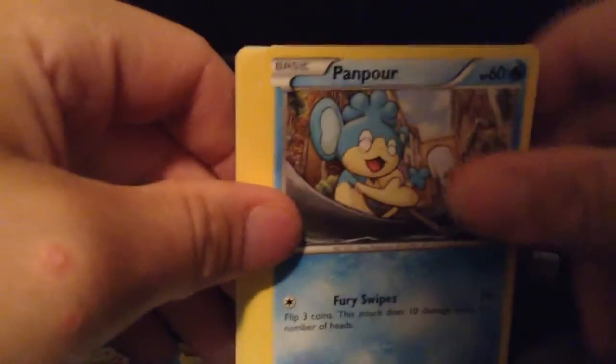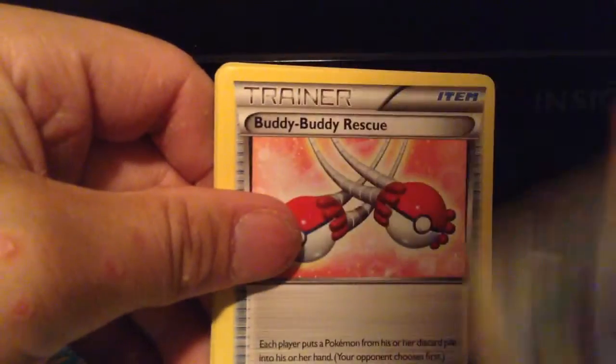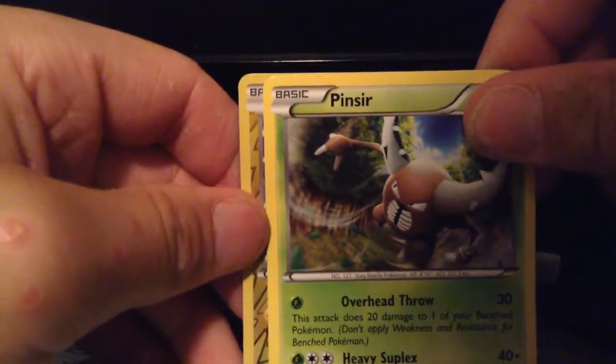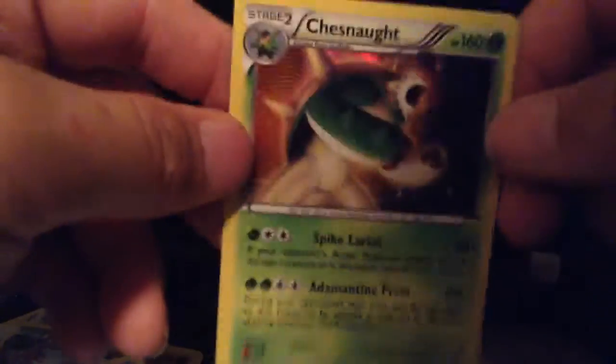Now Breakthrough time — let's break through the wall. A Pancham, Sylveon, Bronzor, Chespin, Piplup, a Buddy Buddy Rescue, a Starmie — I like that Starmie actually — a Pinsir, a Magnemite — that's a nice one. And our Rare is a Reverse Holo Chesnaught. I like it. Good pulls so far, but not the pulls I'm looking for.